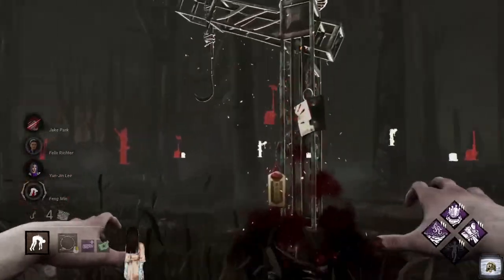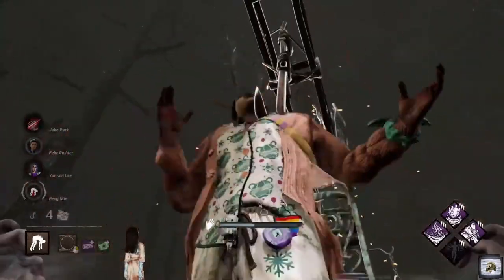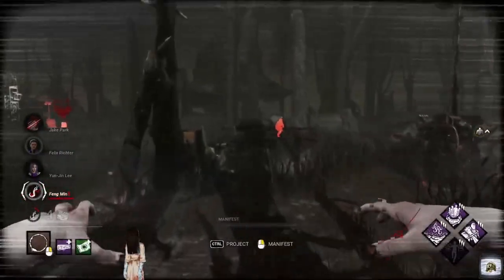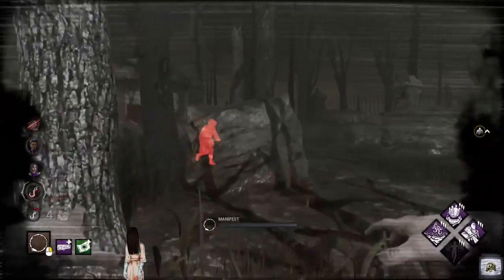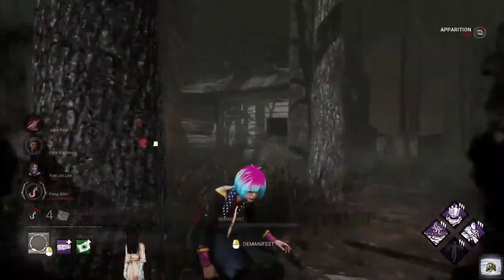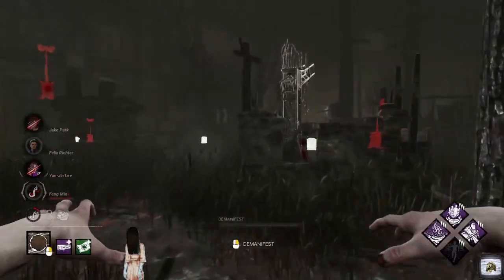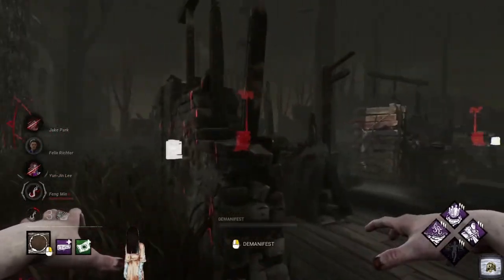Let us get to the hook. Hopefully we can damage a generator and show how Nowhere to Hide works. We've got a survivor there — there's Barbecue & Chili working out. And we'll surprise — hello, Yun! That's another gen done. We're at three gens.